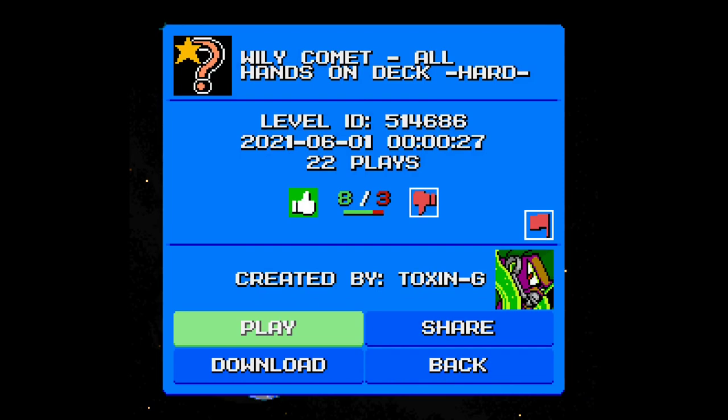Yeah, that took all my concentration to beat them — that was not easy, not easy at all. But yeah, pretty good level here once again by Toxin G. Lots of cool effects as per usual — he's really got the whole screen transition thing down pat. Very nice stage once again from Toxin G. In the next video I think we're gonna be doing a stage from Big Vincent, or Voter Bots from Gay Fever Online — we'll have to see. Either way, very nice stage, lots of fun challenges in The Wild Comet. See you guys in the next one.